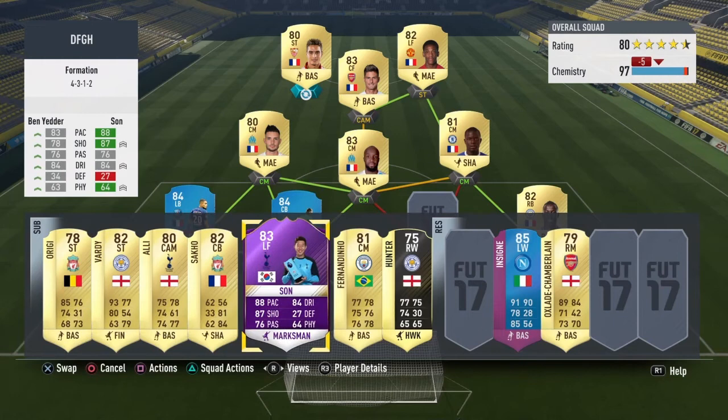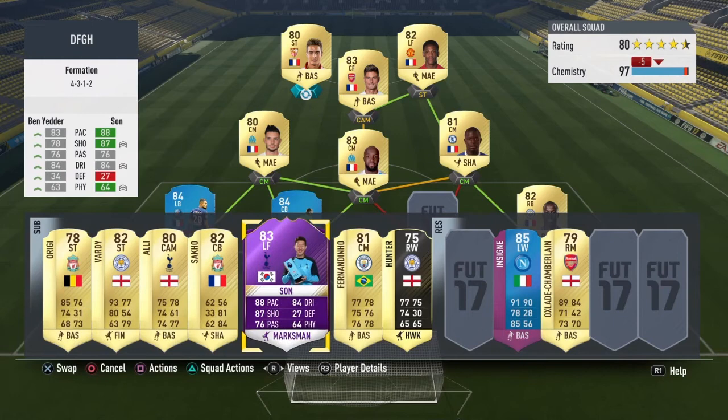I am thinking of doing this for the team — throwing him in there, putting him as left forward, getting someone in at CAM, so like an Italian at CAM. I'm not too sure yet how I'm going to make this work. We could come on as a sub and get Ferrati at left centre mid when the players do die down in price.